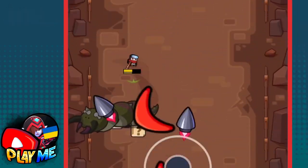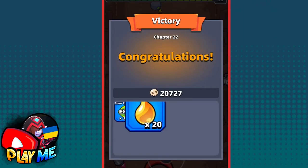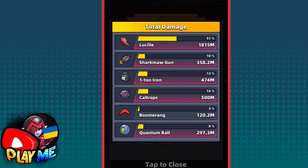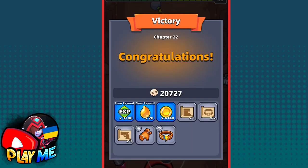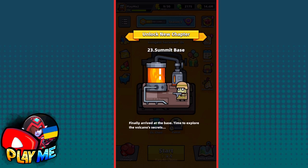As you can see guys, 2500 attack without S equipment, tech parts and even talents on the right side is enough to pass chapter 22. You only need the right skills chosen in the right order.